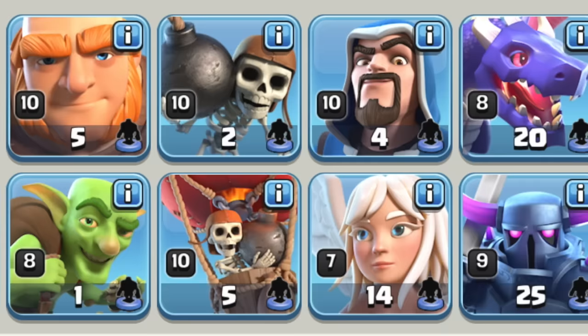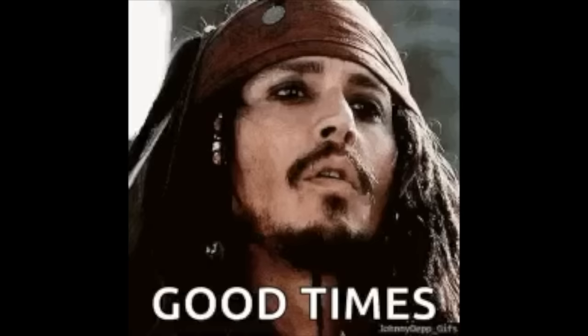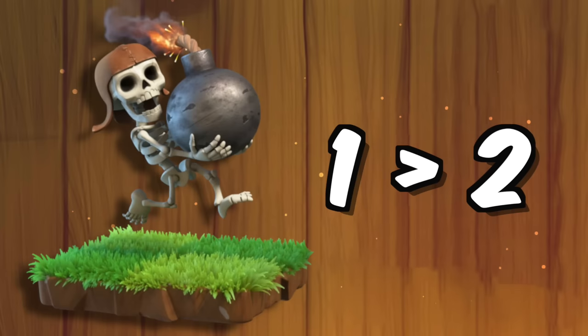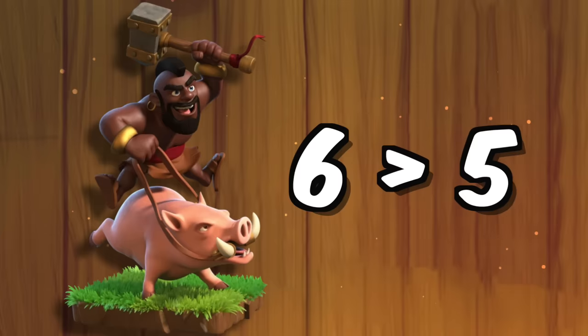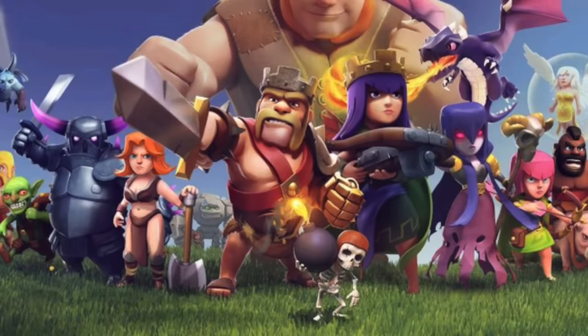It's not often when a troop gets its housing space changed, and when it does it can drastically change strategy. Looking at some troops reminded me of some good times — and bad ones. The Wall Breaker went from 1 to 2 housing space but also got smarter, which was a W. The Hog Rider went from 6 to 5 — you may remember that from when it became way too OP. The Miner went from 5 to 6. And the Boulder probably had the most dramatic change, from 8 to 6. Those are the most notable ones.